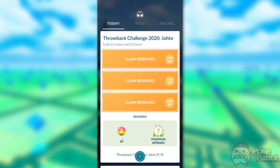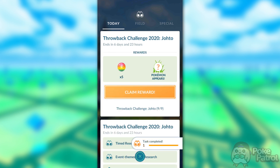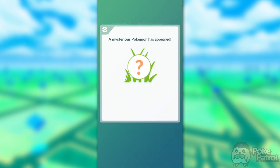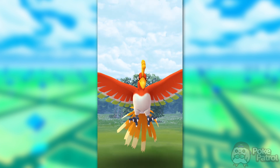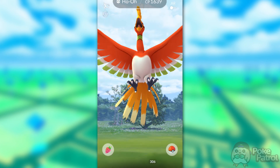For Step 9, all the tasks are automatically completed for you — all you need to do is claim them, and they are 3,000 experience each. Once you claim all three, you move onto the final rewards for the whole research, which is supposed to be 10 Rare Candies — though I only got 5 — and an encounter with Ho-Oh that knows Earthquake. The Ho-Oh can be shiny, mine wasn't, but yours might be, so good luck.